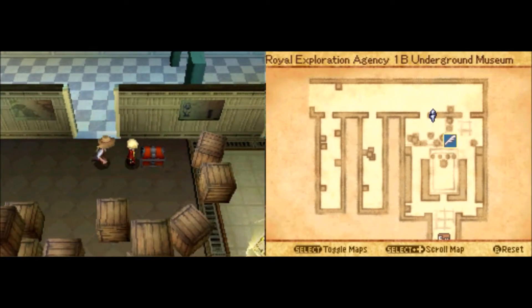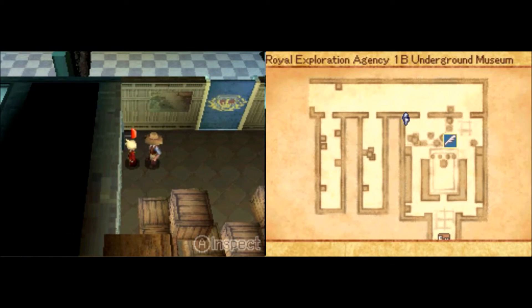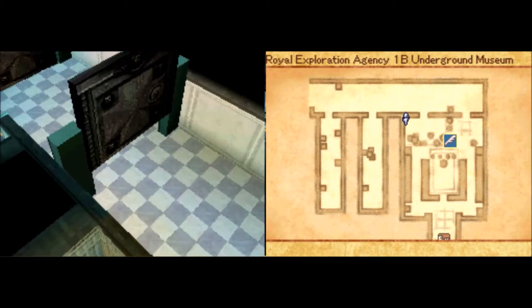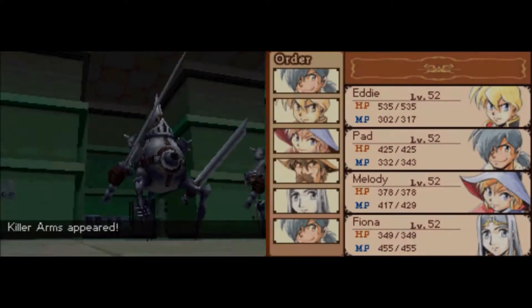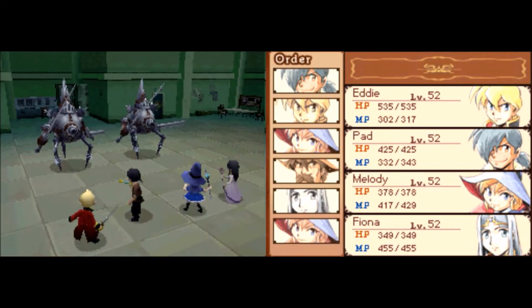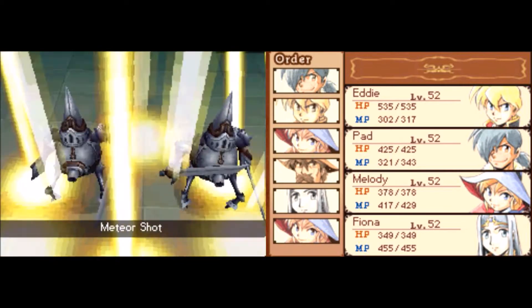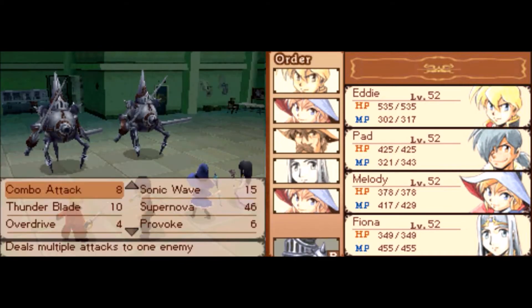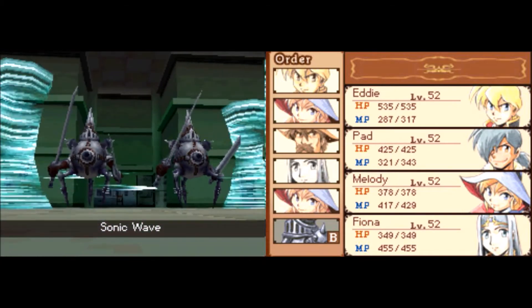Okay, got that taken care of. Grab this treasure — there's some really nice treasure in here as well. I'll equip it probably all at the same time. Got a metal jacket there — that's for Pad. All the jackets are for Pad. And here we have the killer arms. Ooh, get first attack — nice! They have 470 HP and no weaknesses either.